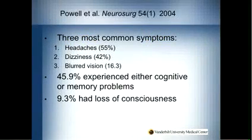The most common symptom overall is headache — about 55% of people with a concussion will complain of a headache. Dizziness is also very common, and vision changes, whether blurred or double, are pretty frequent. Almost half of athletes with concussions will experience cognitive or memory problems in the immediate period after injury, and most of those things clear up, but not in every case. Only about 10% of athletes will have a loss of consciousness with a concussion.